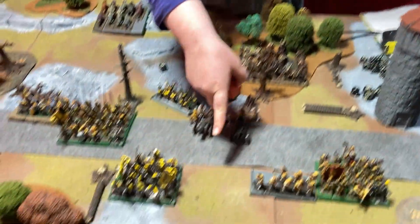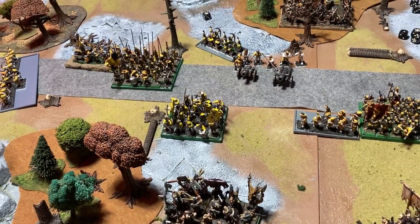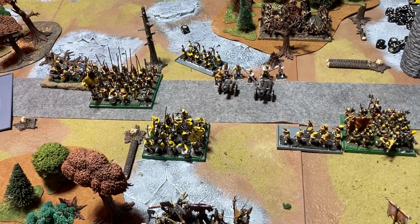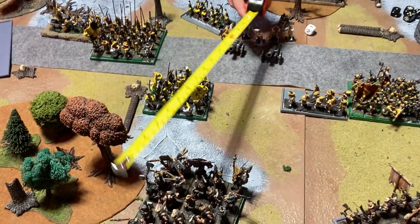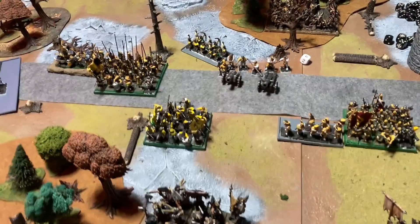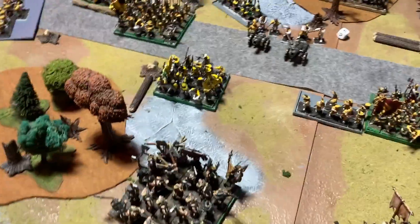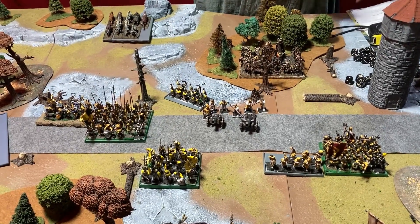Empire Turn 1 shooting — cannons first. First cannon guesses 10 inches; artillery die rolls 6 for a total of 16 inches, overshooting but clipping the back rank of the Bestigors. No bounce needed; it wounds on anything but a one — one Bestigor killed. Second cannon guesses 5 inches; artillery die rolls 6 for 11 inches, landing in the front rank of the Bestigors. It bounces a further 6 inches, getting five hits through five ranks — four more Bestigors killed.